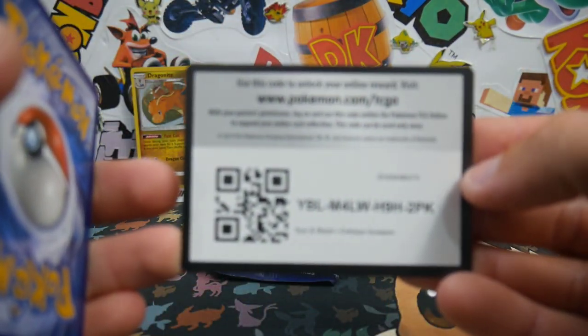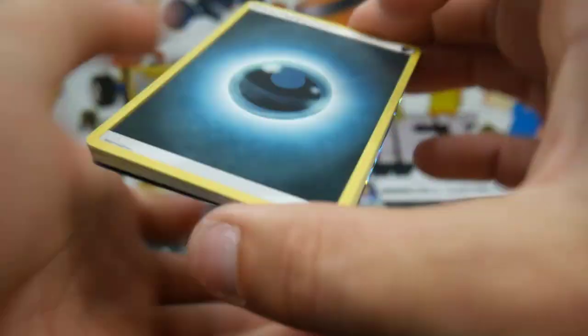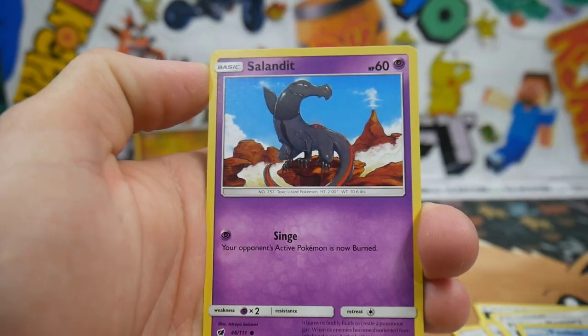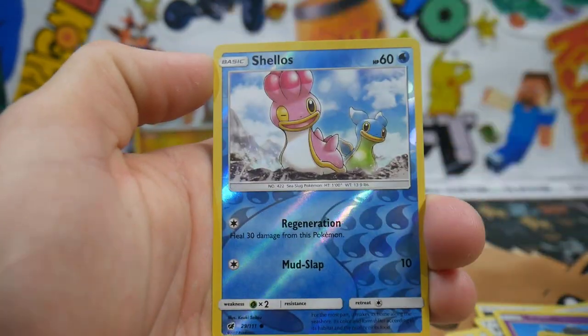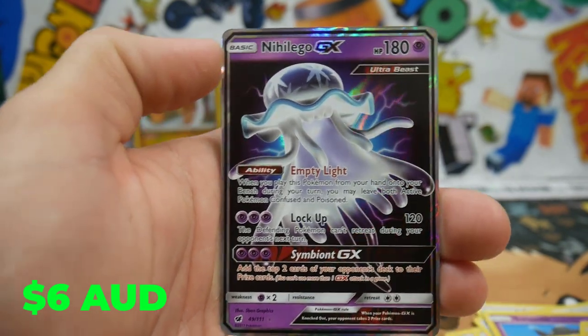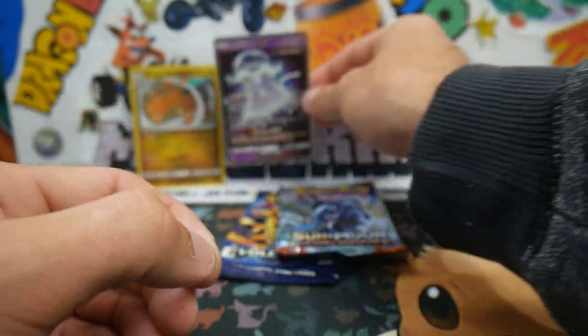So we're going to get into this one. We'll get Crimson Invasion out of the way first. There's a code card for you guys. We'll get four to the front and we start off with a Darkness Energy, a Mareanie, a Diggersby, Fighting Memory, a Pheromosa, Sandile, a Cubone, Weedle, a Minccino, a Shellos, and a Nihilego GX. Very, very nice right there for our first pull of this video — what a great way to start!